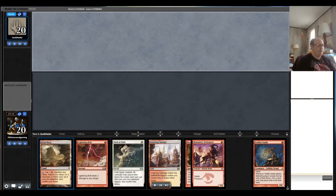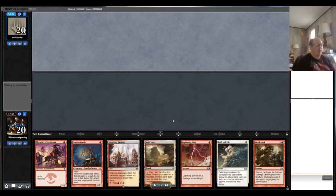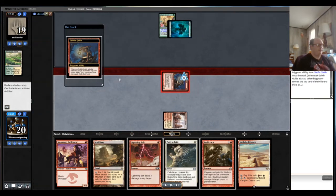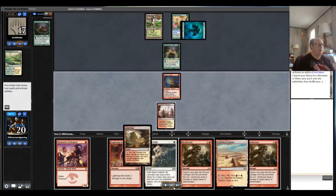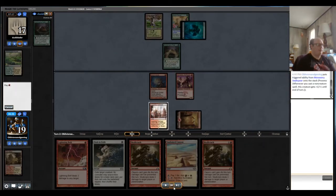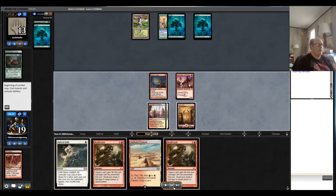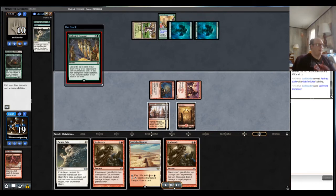The game three hand is also very good — not quite as good as the previous one, and being on the draw is tricky since you're never sure how quickly you need to answer things. Bolt on turn one could potentially answer Arbor Elf; Path to Exile is pretty good against Auriok Champion. Pretty good hand overall. Our opponent mulliganed to six again and has Utopia Sprawl again, so constantly not presenting a target for bolt on turn one. They have Scavenging Ooze, which could be problematic.